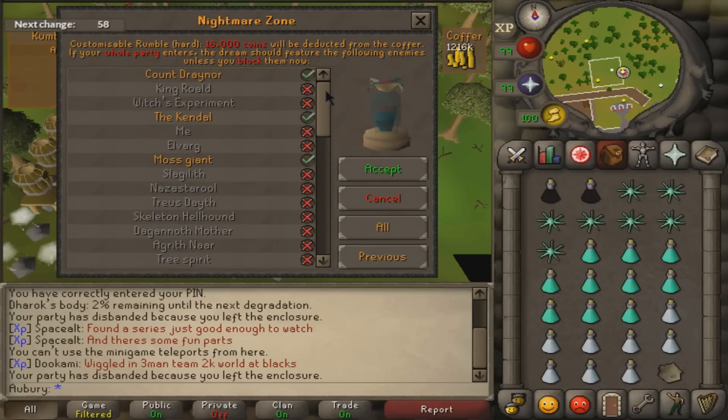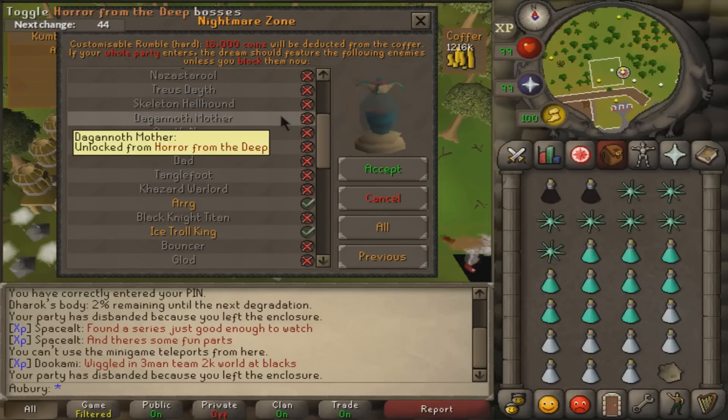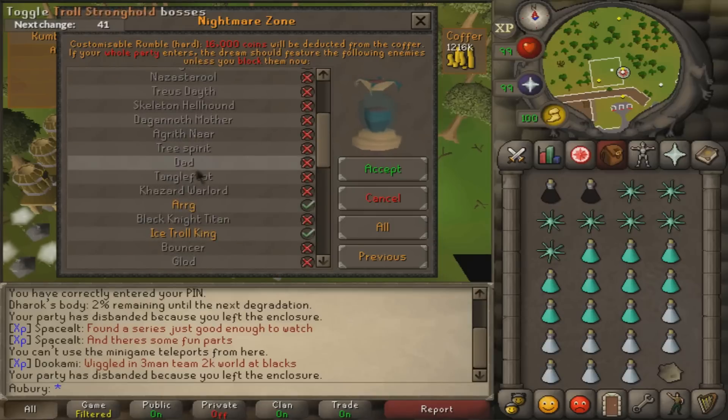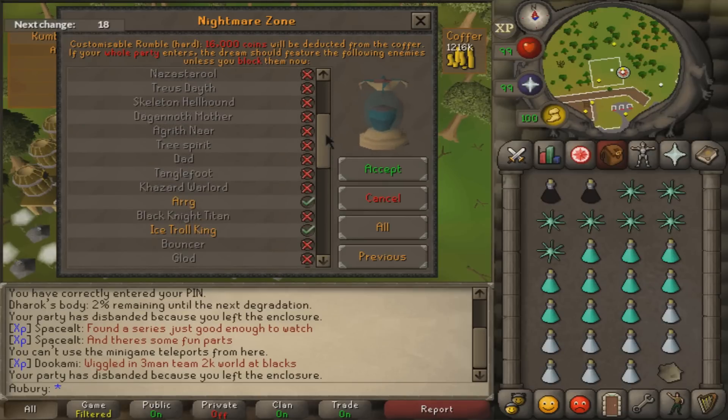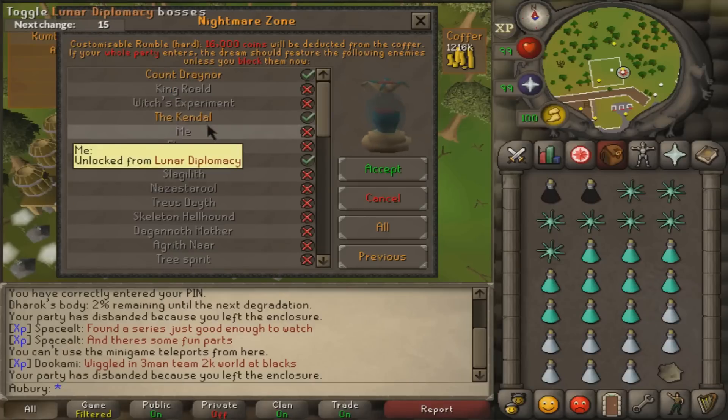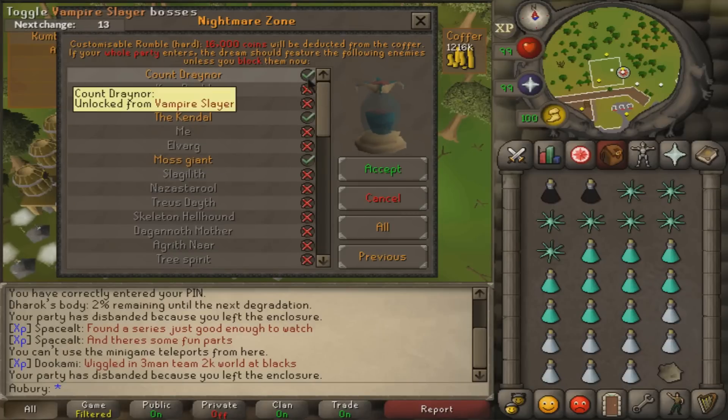For example, the Corp Beast has the highest in-game bonus of 55% increased XP per hit, which is crazy, but you can't fight Corp in here. Another one that works is Dad - I had that activated in a previous video - but his knockback effect will lose you a lot of ticks if you aren't paying attention and clicking back to attack after each knockback. Since this video is all about AFK play, I have Dad turned off and instead use Count Draynor and the Kendal, both of which have pretty low defense and high HP, which is ideal.